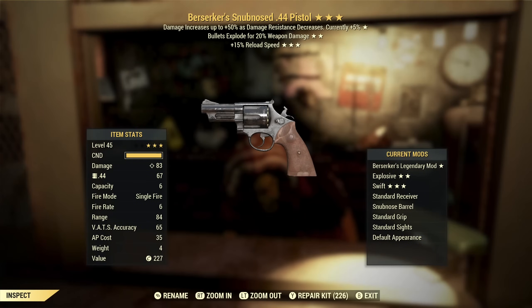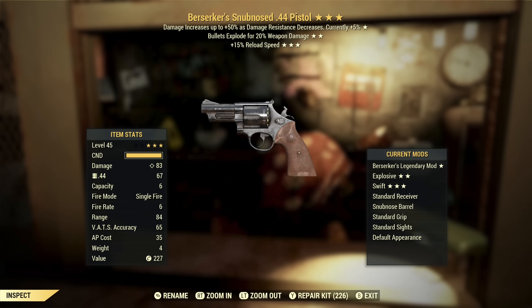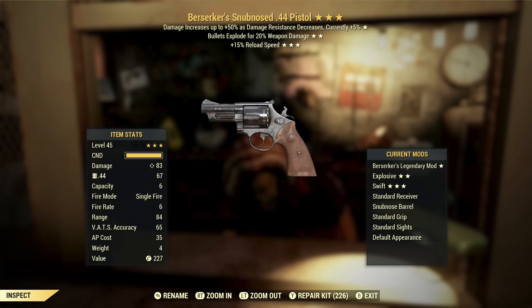Next up we've got another .44 Pistol — this one is Berserker's with bullets explode and reload speed. This one's actually pretty good. If you were going to play like a no-armor pistol character, this would actually be a pretty good one. Reload speed is a decent effect — it wouldn't necessarily be my number one choice, but it's a pretty good effect. Bullets explode — obviously extra damage is good. And Berserkers — yeah, so this is actually pretty good. Probably won't be something I use, but it's still pretty good.